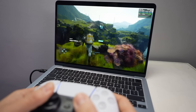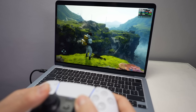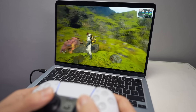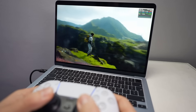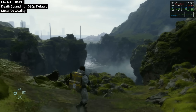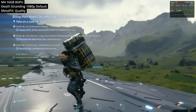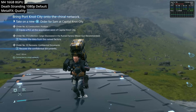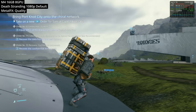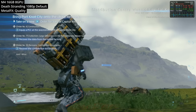Next we're looking at Death Stranding for Mac — another really well-optimized game for Apple Silicon hardware. If you want to change the aspect ratio to 16:10 to take advantage of the MacBook Air screen, follow the link in the description. I'm testing at 16:9 at 1080p with graphics set to default. Metal FX upscaling is set to quality mode, and the game hovers between 60 and 70+ FPS, which is absolutely fantastic. It also runs on iPhone and iPad with a single App Store purchase.